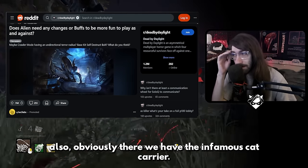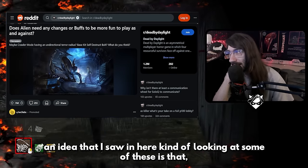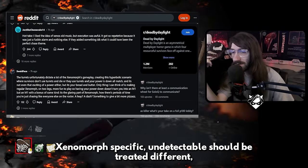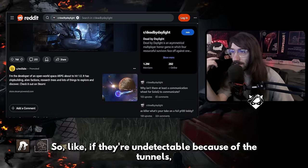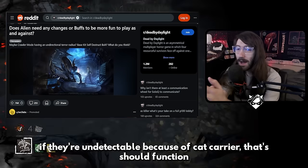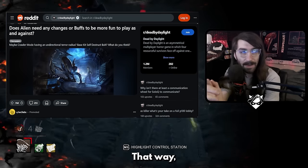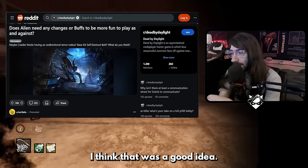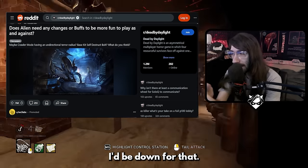Obviously there's the infamous cat carrier add-on, which is useless for this reason as well. An idea I saw is that Xenomorph-specific undetectable should be treated differently than normal undetectable. So if they're undetectable because of the tunnels or the cat carrier, that should function as a separate undetectable status — that way something like the motion sensors doesn't pierce through it. I think that was a good idea and would give the Xenomorph something specific, making them a fairly unique stealth killer.